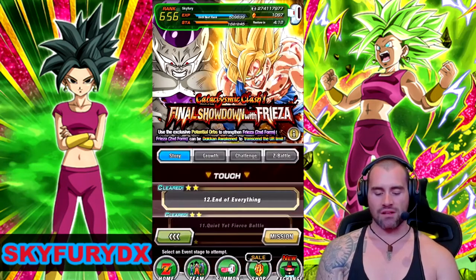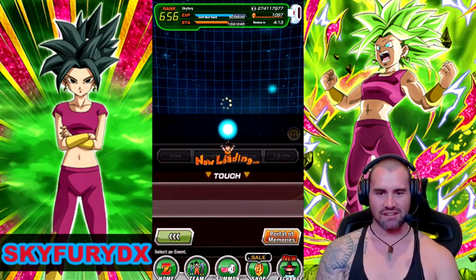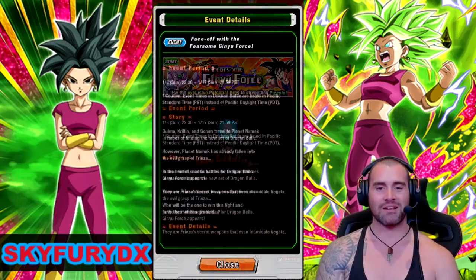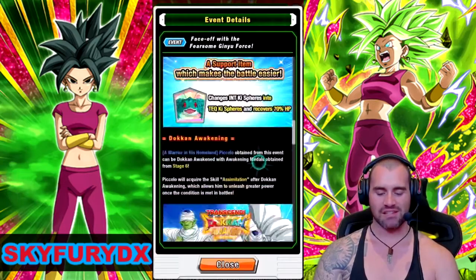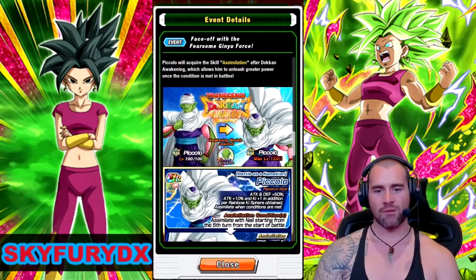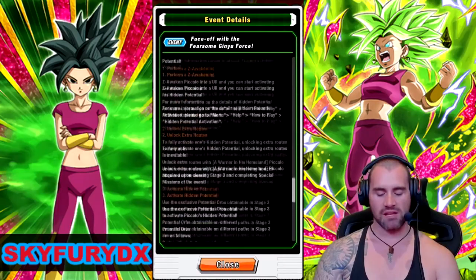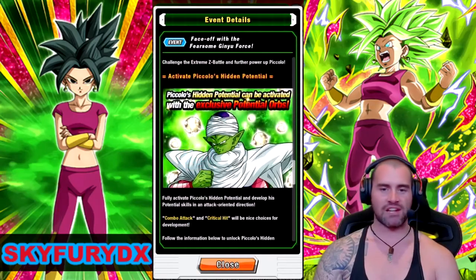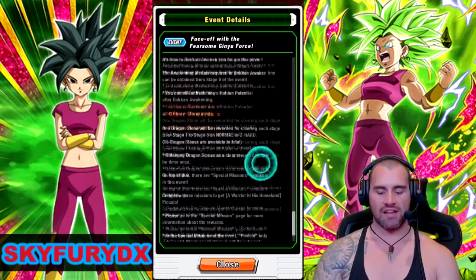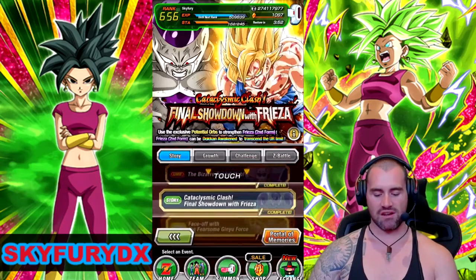Before I go into Freeza, I think I just skipped over Piccolo. So going back in here, we can see — Piccolo, we get that SSR, he Dokkan Awakens. And just like Gohan, this unit can also be 100% in the hidden potential system, and he's also got an EZA as well, which just isn't listed in there.